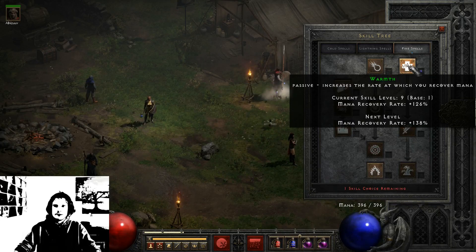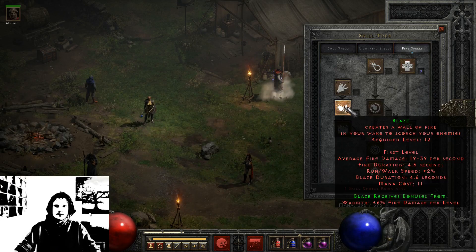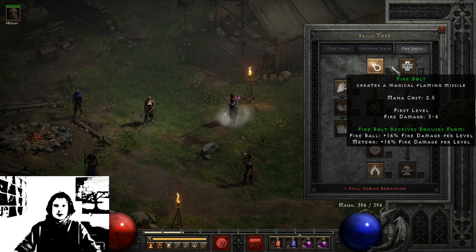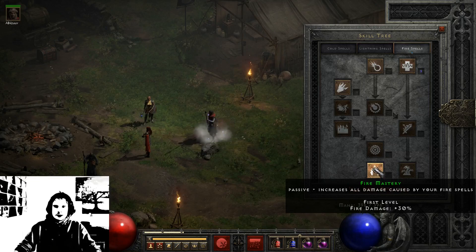We also have Warmth, Enchant, and Hydra. And then we have Inferno, Blaze, and Firewall. These unlock at level 1, level 6, level 12, level 18, level 24, and level 30.